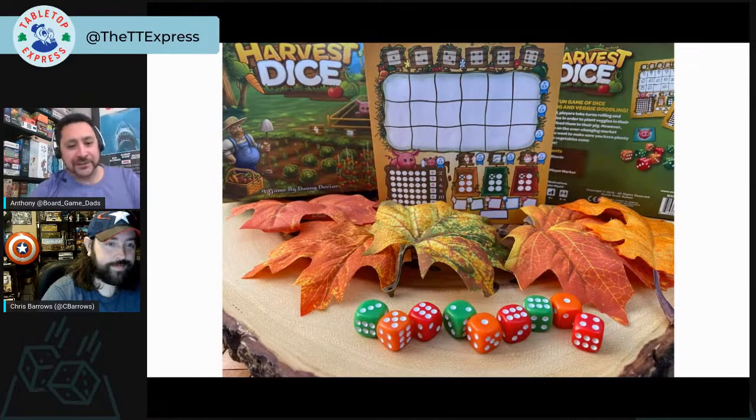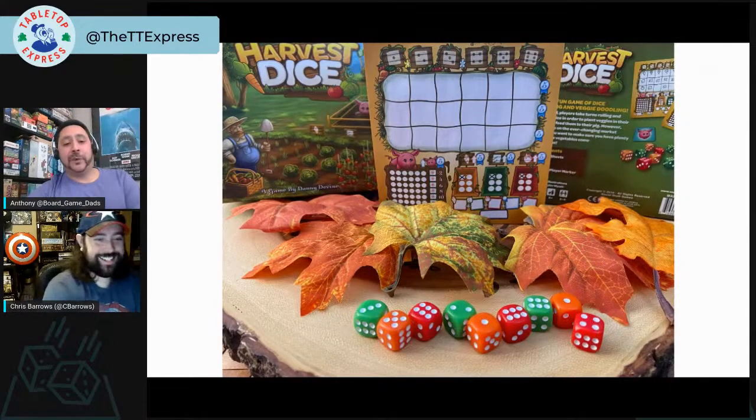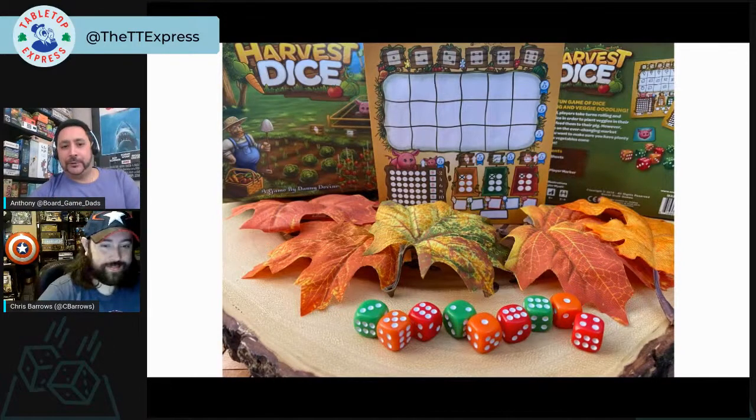What's impressive about Harvest Dice in a small package is the variable scoring — there's a market value for each vegetable that changes from game to game, and at the end you use it as a multiplier on how many points each vegetable earns. That can lead to some very swingy scores. It's great to bring out around fall or Thanksgiving, priced around $15–$20, and not many people talk about it. Definitely check it out!